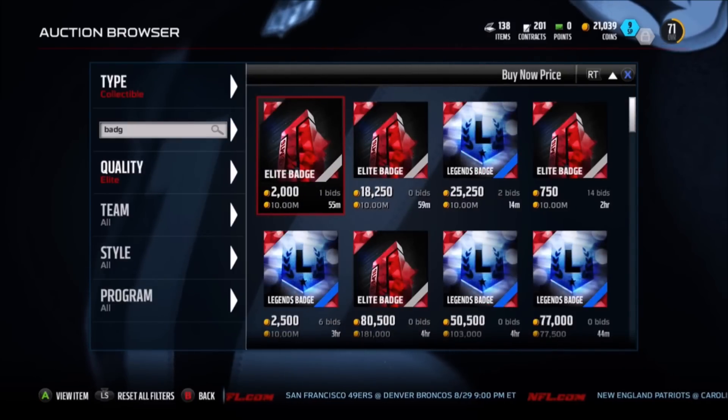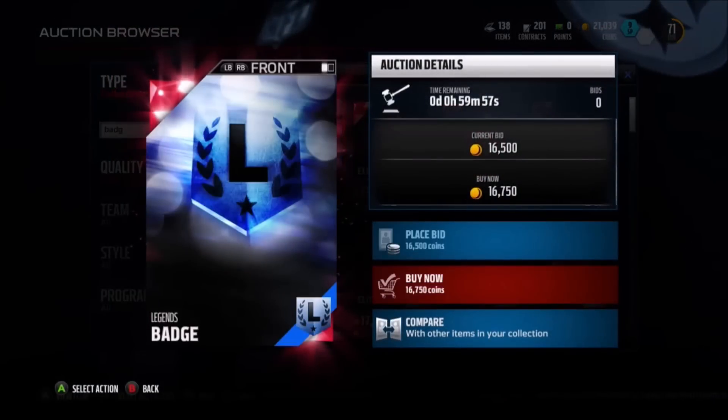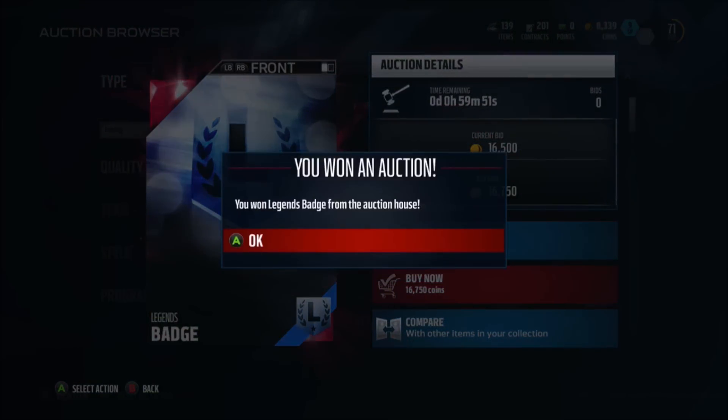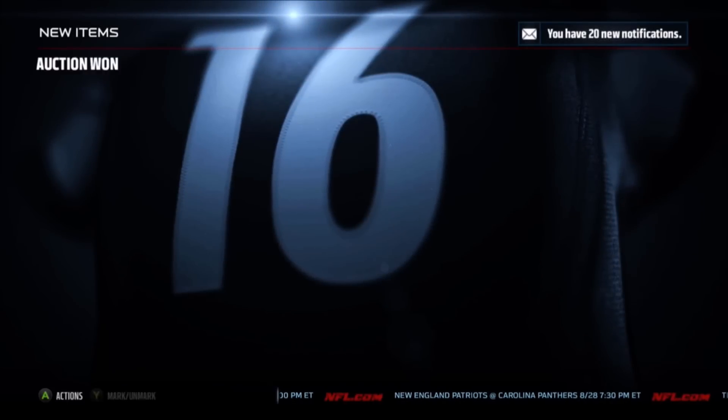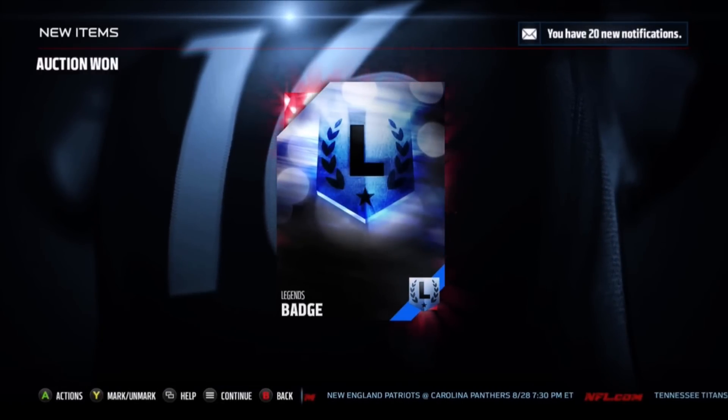As you can see, I'm searching elite badges — and what pops up? One of those legend badges that I got for 16,000 coins or something — are you kidding me, I was so pumped when I got that! I've gotten a bunch of other elite badges for pretty cheap too.